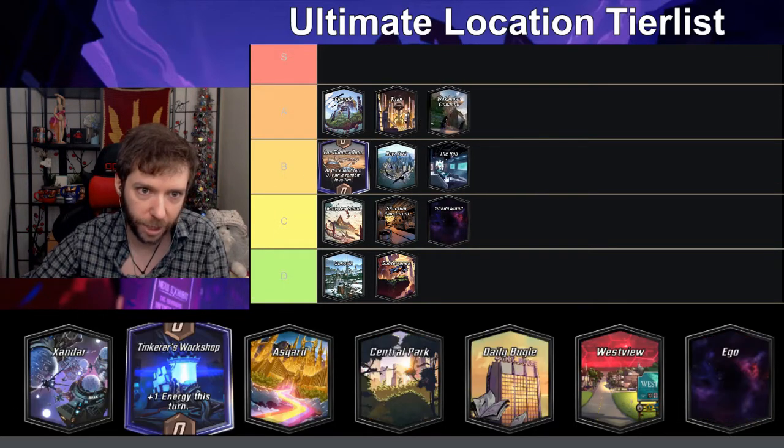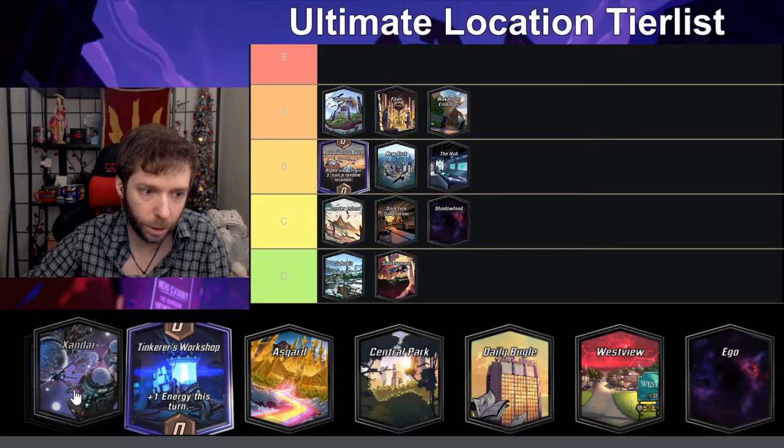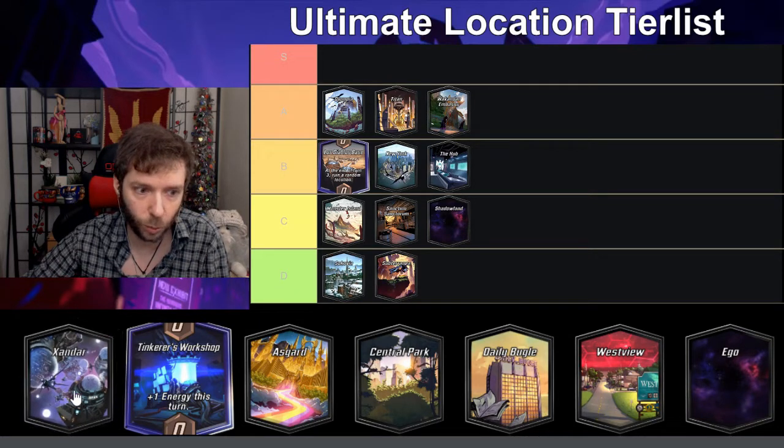Wakandan Embassy gives plus two to all cards in your hand — this is super fun, definitely A. I'm kind of wondering what I'll put in S; I assume stuff like Superflow, but we'll see. Xandar — cards at this location get plus one power — this is B, it's fun, it's good.